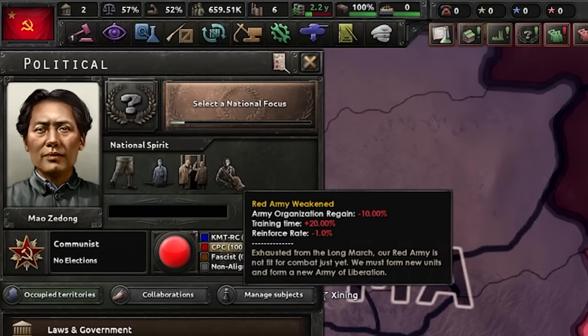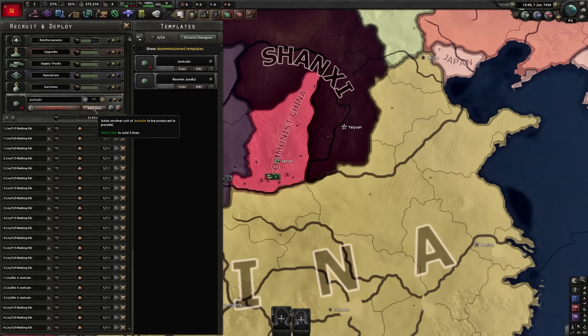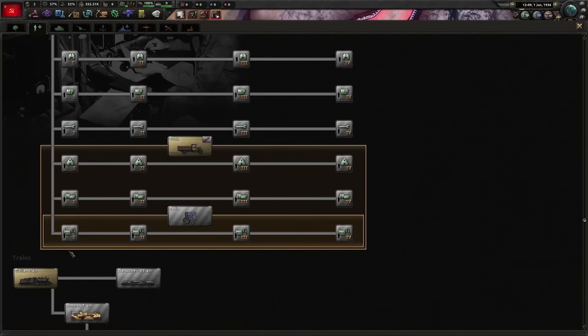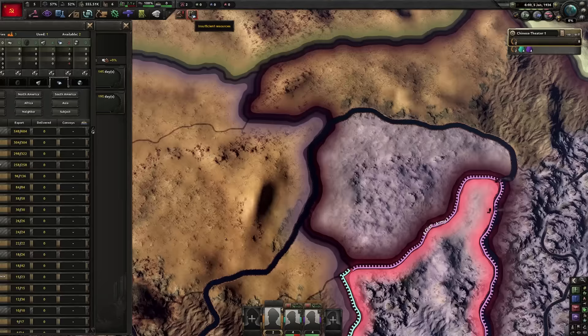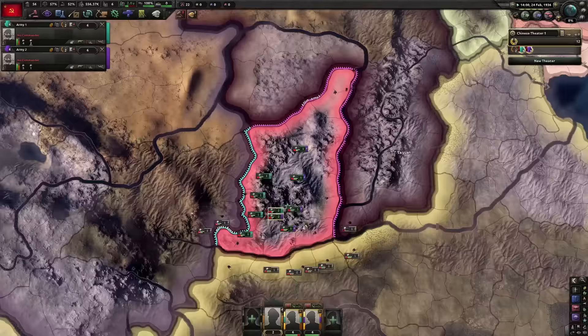Red army weakened — we need to get rid of that before we go to war with Japan. To begin with, we're going to be training up as many divisions as we can. We're going to need two full armies of 24. All of our factories are going to be building guns for now, and we're going to start making some railways. Research-wise we're going to research train as well as truck and land distribution. We're also going to be buying steel so we can make guns a little faster. Whenever you have divisions ready, pop them out and add them to your armies.